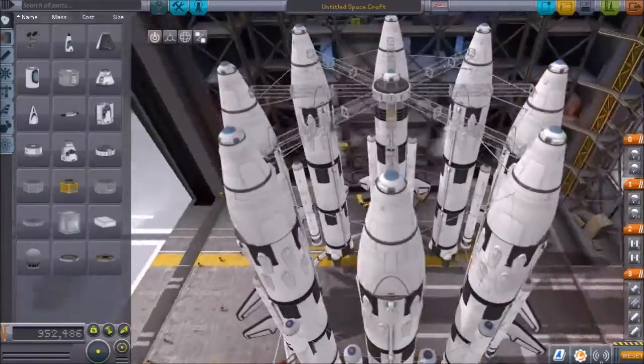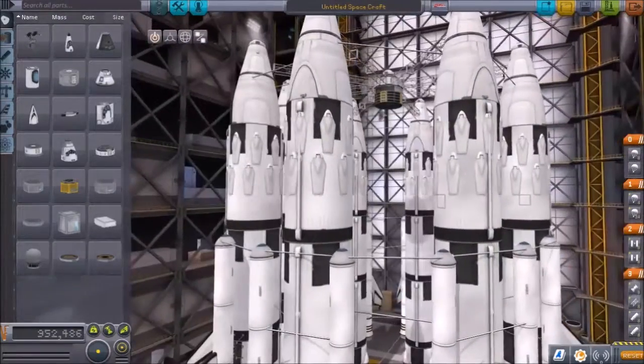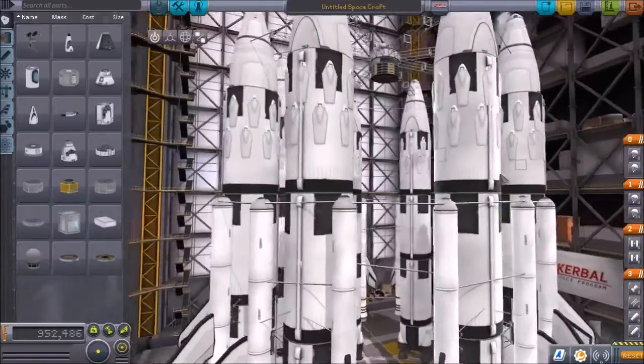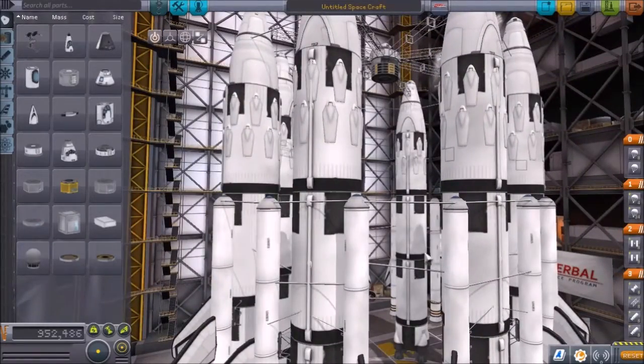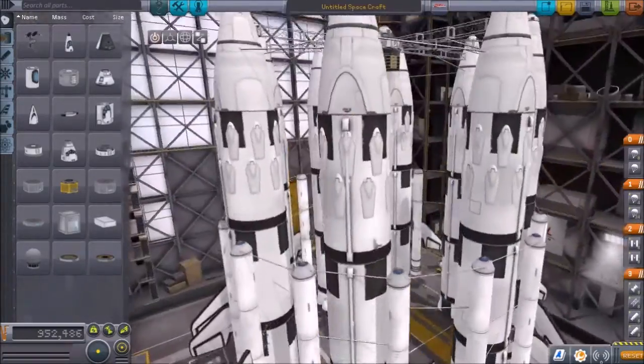We've got eight of them all surrounded around this thing, then a coupler in the middle, and you just put whatever spacecraft or space station piece you want to launch in there. I've also got sixteen boosters - two apiece on eight clusters - with fins on them.